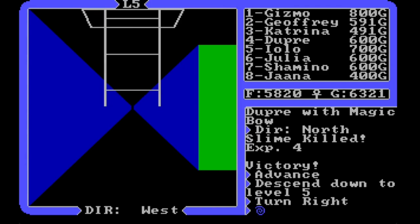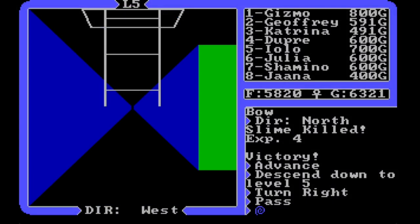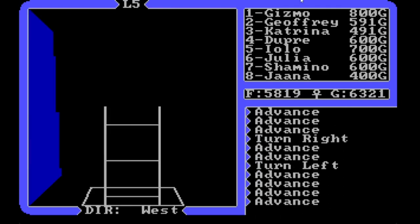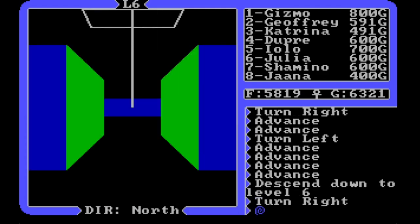So this is one of the places where we want to do something different. Let's go back to the notes. We just came down this ladder in the southeastern quadrant, and we want to go down the ladder to the west. There are no combat rooms to get there, so we'll have a pretty quick answer as to whether there's something different on level six going through that route. Let's descend.